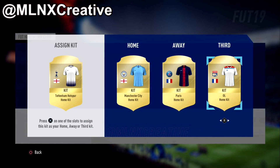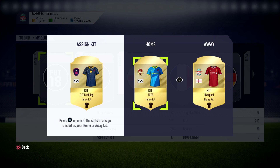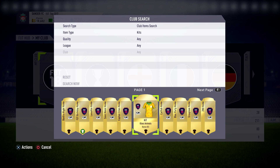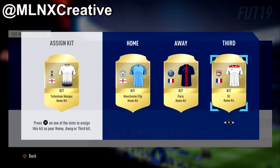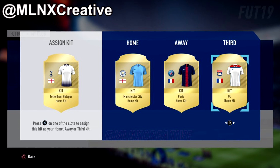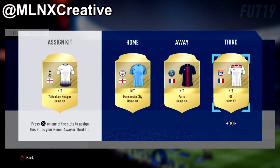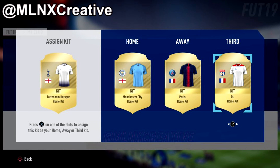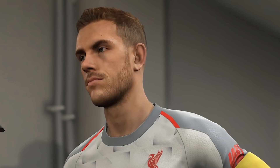There have been a lot of rumours on Twitter that EA are going to add a third kit into Ultimate Team, which is a really nice addition. Right now you obviously have two kits, but every team has a third kit in real life. Having a third kit is useful in case both of your first kits are too similar to your opponent's. I'd love to have the Liverpool home kit, Liverpool away kit, and also the Liverpool third kit in my Ultimate Team. For right now it's just a rumour, not confirmed, but hopefully it happens.